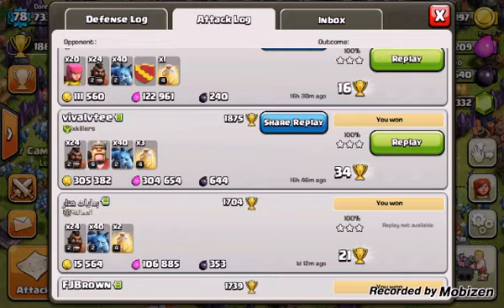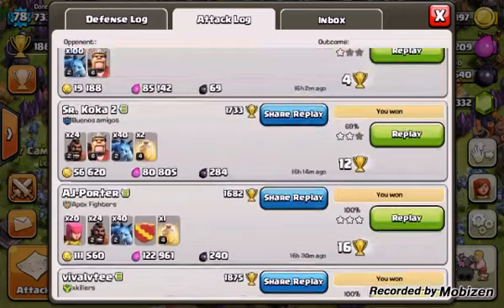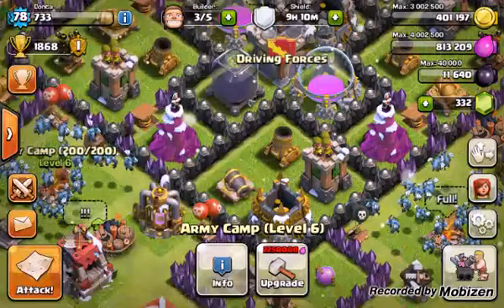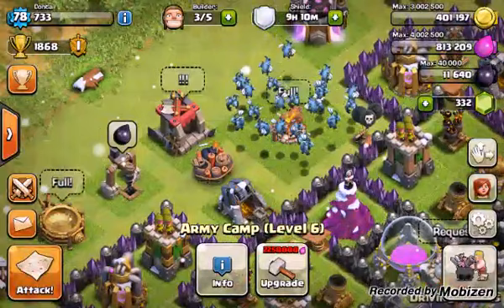A couple of these I got kind of lazy — one of them I went in with one heal spell. But you definitely want to have heal spells on deck, multiple if possible. Right now mine are level 2. As I said, I got started kind of late with hogs, and it took me a while to really get interested in them. But it's definitely an effective strategy if you can use them the correct way.